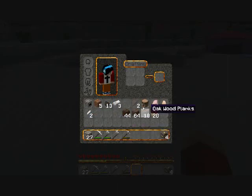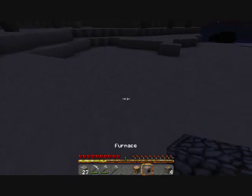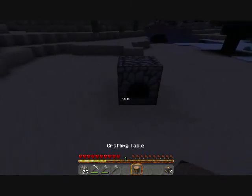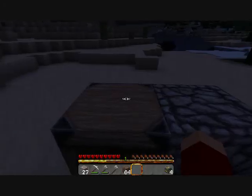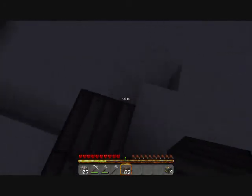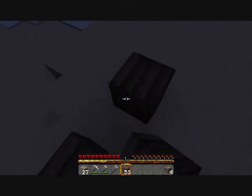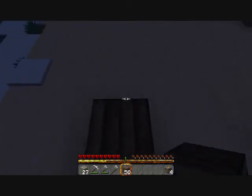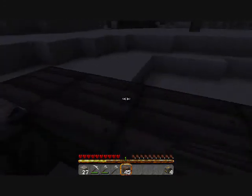We can take our crafting table and our furnace, put them down — furnace, crafting table. Oak wood planks for now. I'm going to start out with a very basic home and then gradually upgrade. Just a basic wood plank home, nothing special.